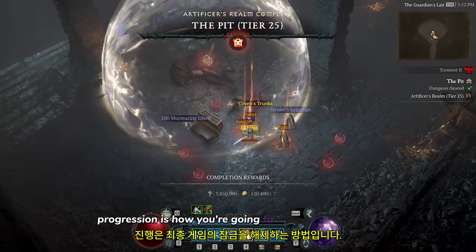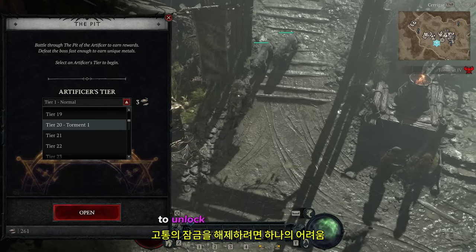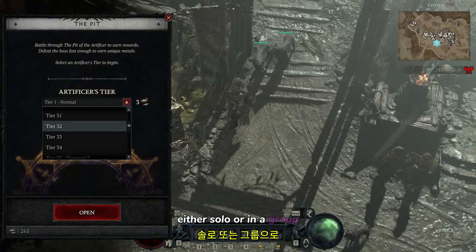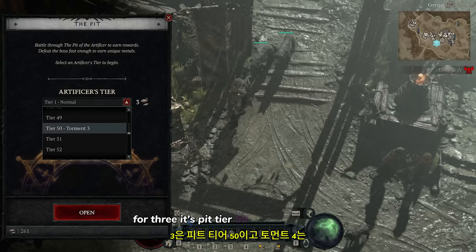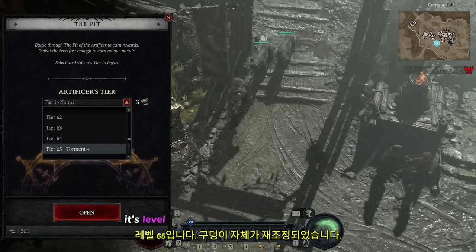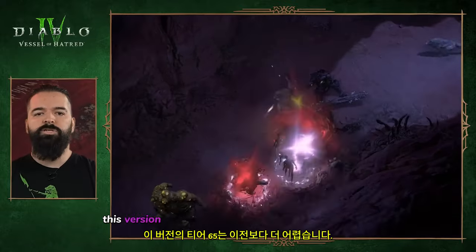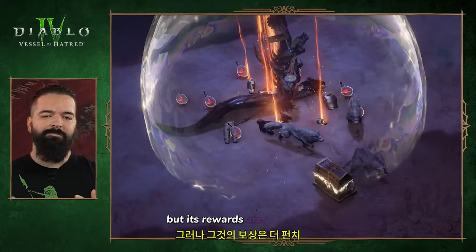The end game difficulties are called Torments 1, 2, 3, and 4. To unlock Torment 1, you'll need to clear Pit Tier 20 solo or in a group. For Torment 2 it's Pit Tier 35, for Torment 3 it's Pit Tier 50, and for Torment 4 it's Pit level 65. The pit itself has been rebalanced — Tier 65 is more challenging than before, but its rewards are punchier.